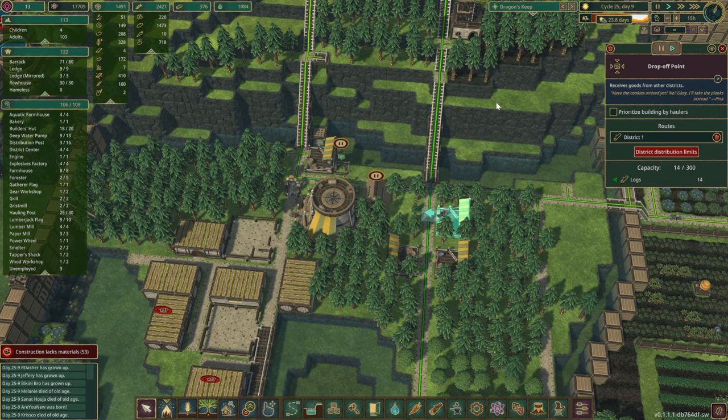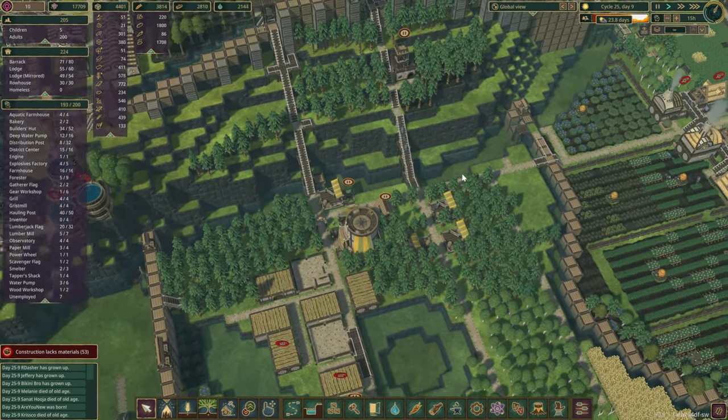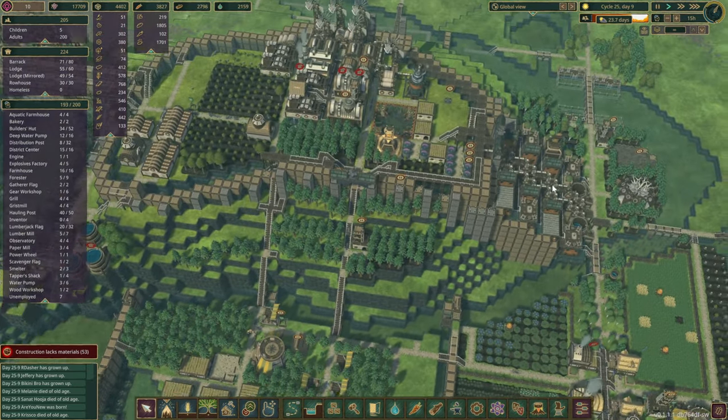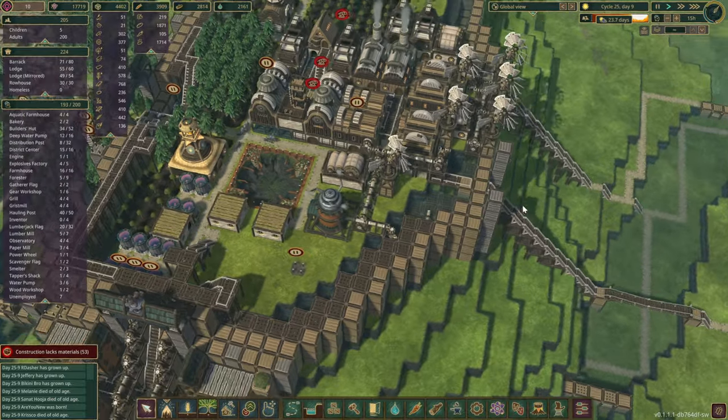This drop-off point is for the logs, and we also have a bit of scrap metal. The population has skyrocketed and there's about 205 of those little beavers.